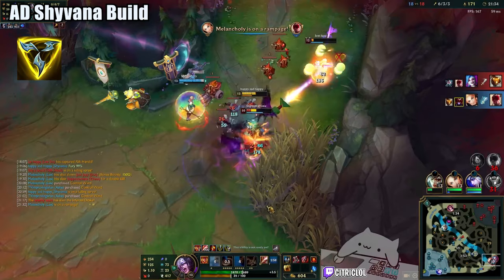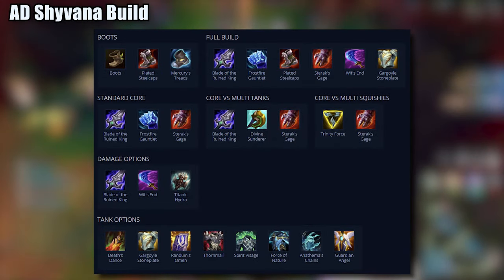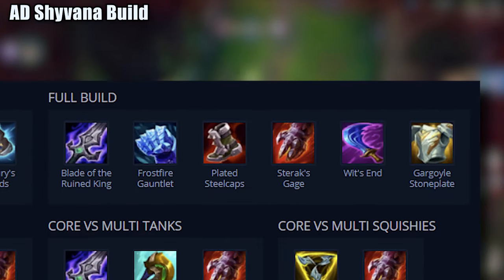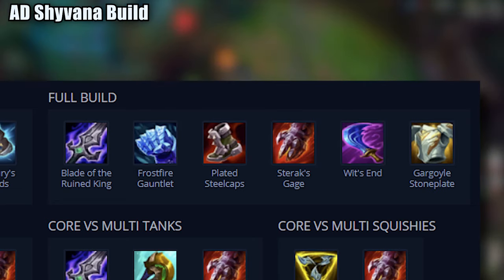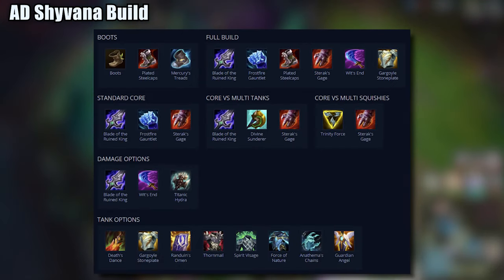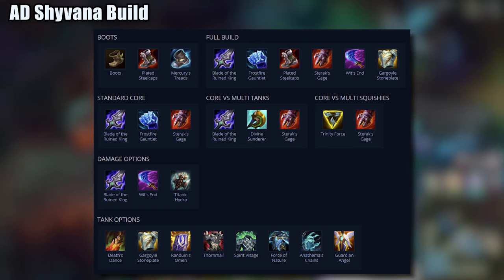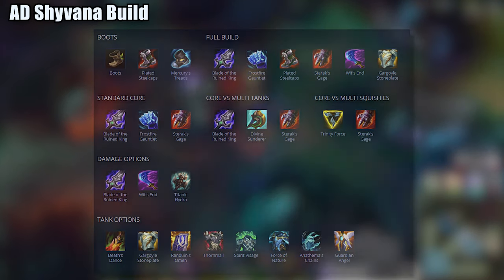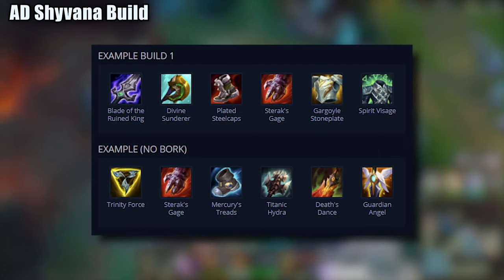For AD Shyvana, here are all the items that I would consider. A typical build versus a balanced team looks something like this. Sometimes versus assassin matchups, I will switch the build order and go Frostfire into Bork. When itemizing on AD Shyvana, we want to keep a good balance between purchasing damage and survivability. If you want to opt for these other mythics, their typical builds look something like this. Losing the survivability from Frostfire, Sterak's becomes a more important item.